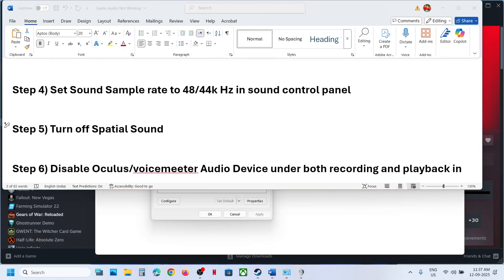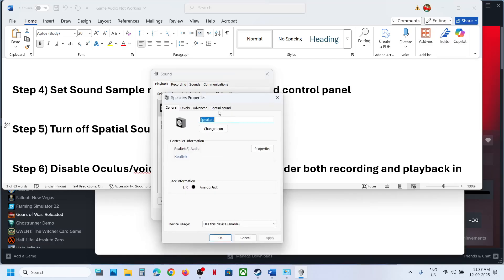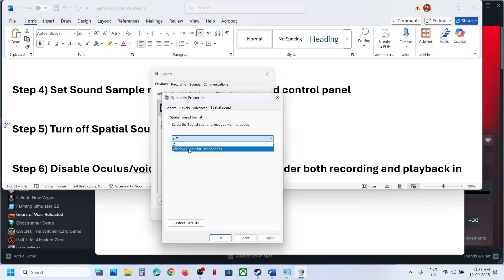Still not working? The next step is to turn off Spatial Sound. Go to Sound Control Panel again, right-click your speaker, go to Properties, and you will see the Spatial Sound tab. If it is set to Windows Sonic for Headphones, turn it off, hit Apply, click OK, and launch the game to check. If it is already off, you can try enabling Windows Sonic for Headphones and see which works for you.